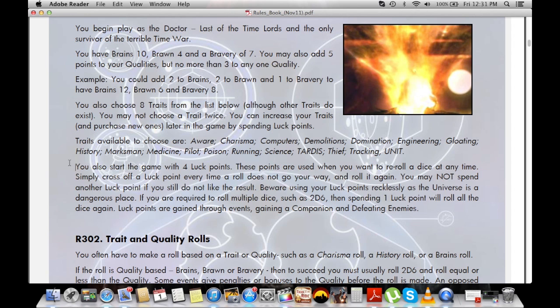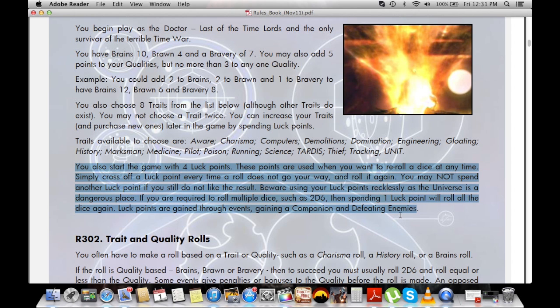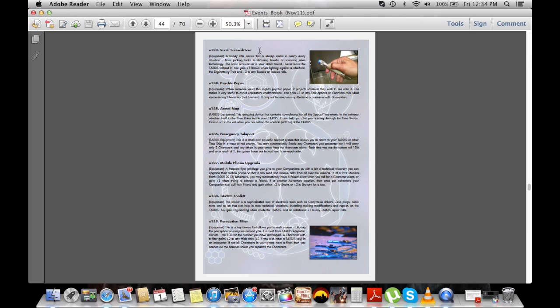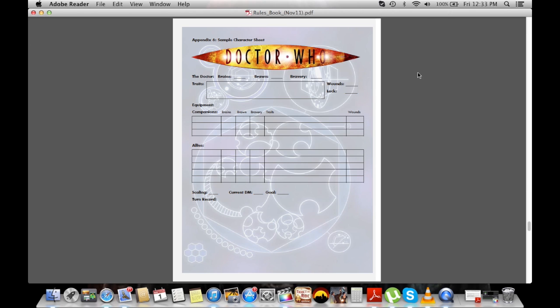The game also employs the use of luck. Initially the Doctor starts with four luck points. These can be used to reroll a skill or stat check, but can only be used once per check, and both dice have to be rerolled when you use them. At the end of an episode you can also use luck points to increase your stats, ask a friend you've made in the game to become your companion and travel with you, or acquire new items. The PDF version of the rules book includes a wonderful sample blank character sheet that you might want to print off and use.